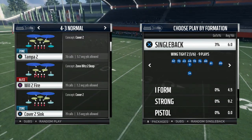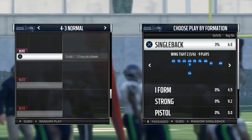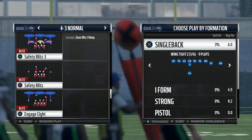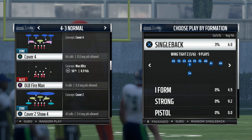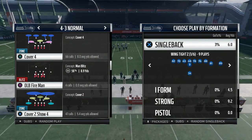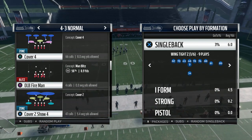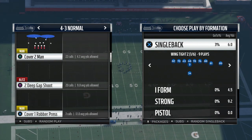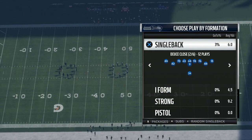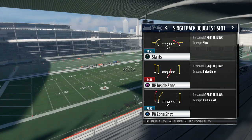You have Tampa 2, cover 2 sync, cover 2 carry, cover 2 hard flat. And I play a nice chunk of cover 9 and cover 3 cloud as well. Cover 2 show 4 is basically Tampa 2 where the defense comes out and the corners and safeties align how they would in the quarters alignment. So we'll come out in 4-3 Tampa 2.